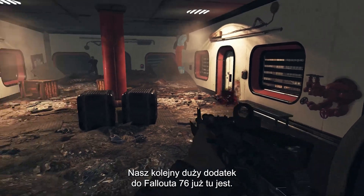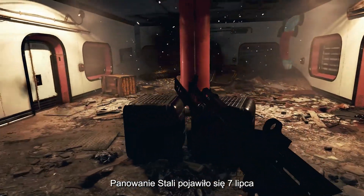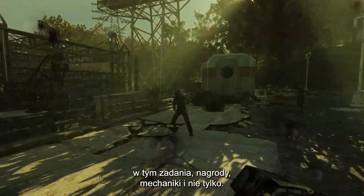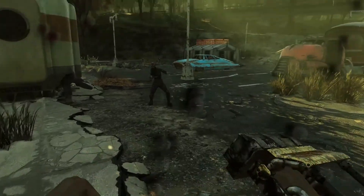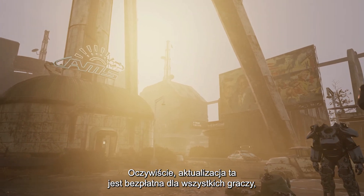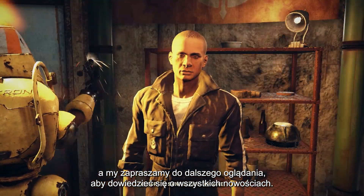Our next major expansion to Fallout 76 is here. Steel Rain released on July 7 and brought a bunch of new content to the game, including quests, rewards, mechanics, and more. This update is completely free for all Fallout 76 players, so continue watching to learn about everything which has now come to your game.